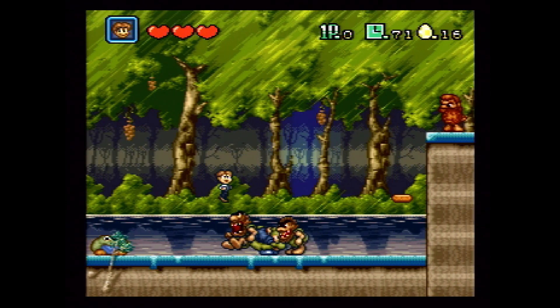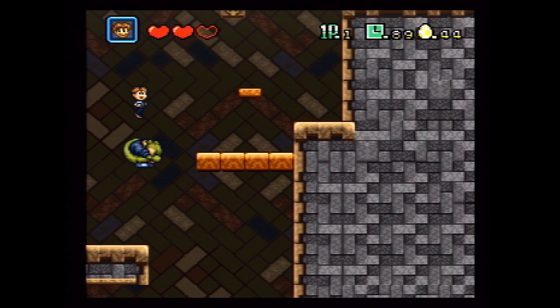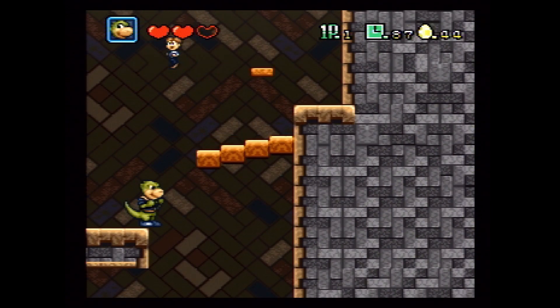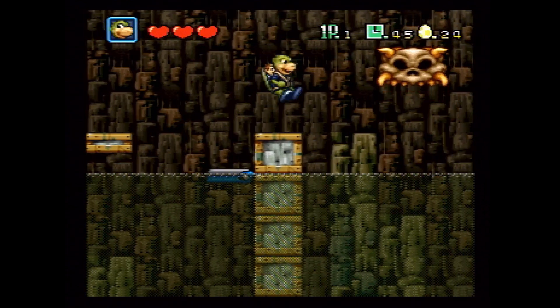On top of that, some enemies seem to take forever to kill. The level design is not the best, but the real problem with this game are the controls. In theory they're fine — B is jump, Y is attack, and R allows you to switch between the human and the dinosaur. But man, these controls are laggy. This game often eats your inputs. There were so many times where I pressed B or Y to jump or attack and nothing happened. How did they not figure this out during playtesting?